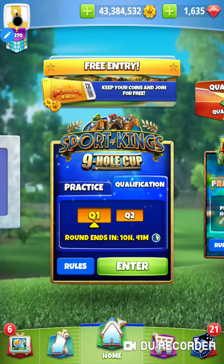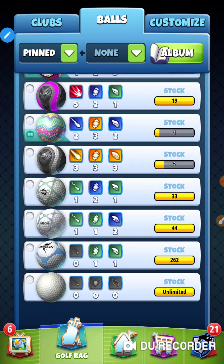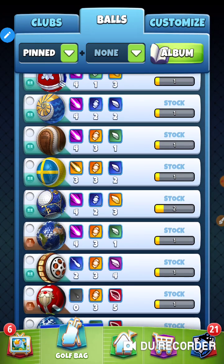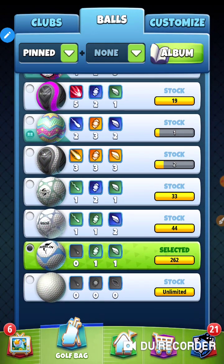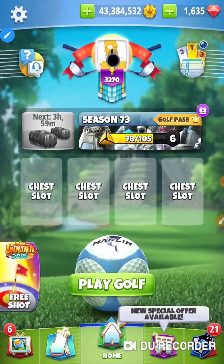We're in the Sport of Kings 9-hole cup. I'm in my odd-odd account. I'm going to play pro, and I'm going to attempt to play them all with a Merlin. I think we can get it done. I might switch — it seems like there's a couple of holes where bringing out a Katana would be good. And hole number 9, I may bring out a Berserker just to try and get to the other side, but I'm going to try and play them with lower-level balls. Hole number 1 does help to have a bigger ball though.